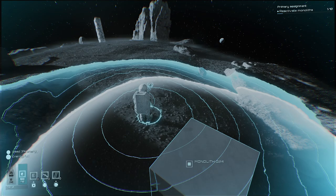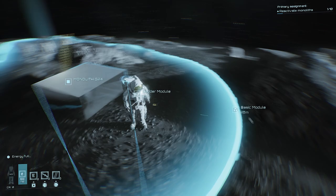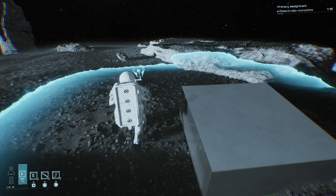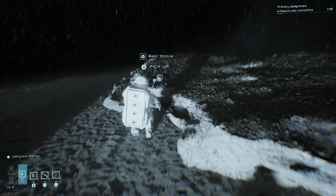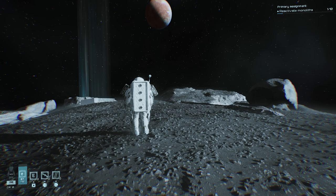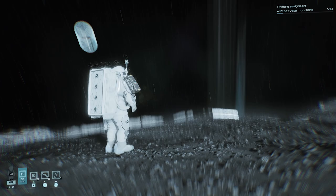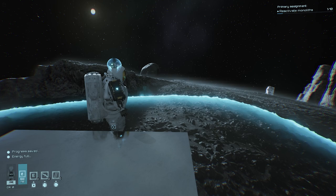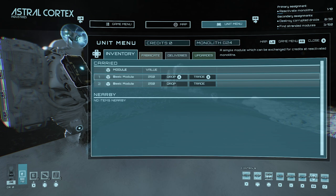We're going around trying to find all the different monoliths. You can scan by holding Y — I'm playing with a controller by the way. It'll mark basic modules you can pick up. My previously placed ladder shows yellow. This ring around the monolith is the safe area — as soon as I leave it, my energy starts draining because I'm using my suit energy. Let's pick up this basic module — weight is going up, I'm at 20 kilograms out of 100 I can carry.